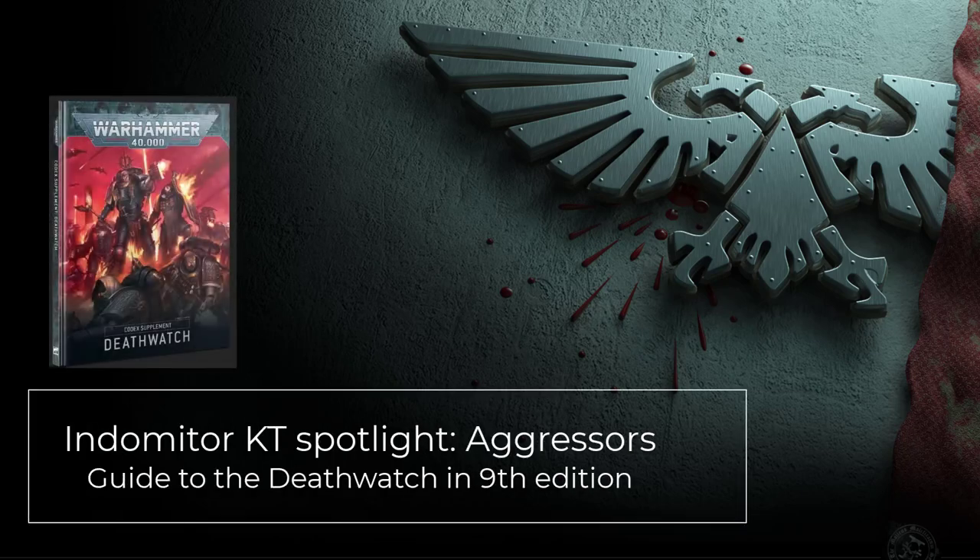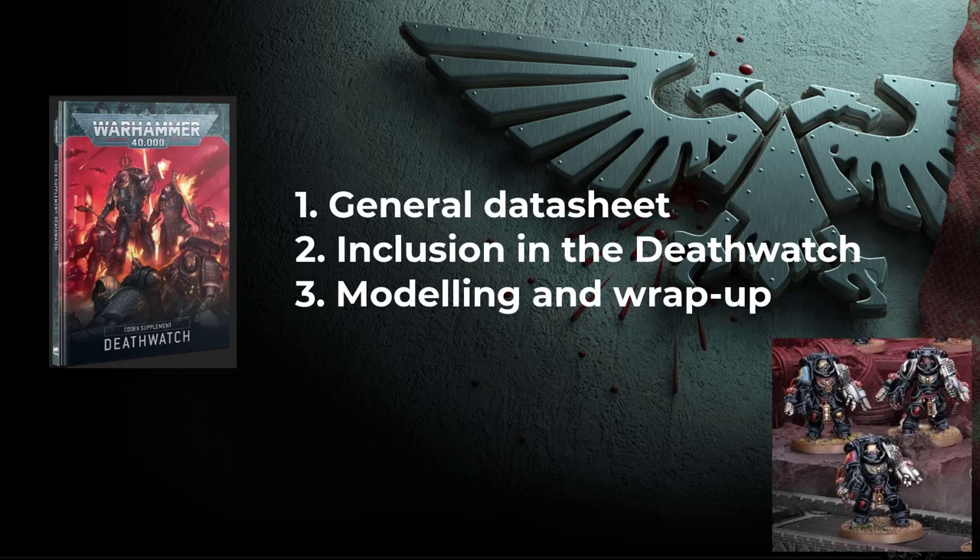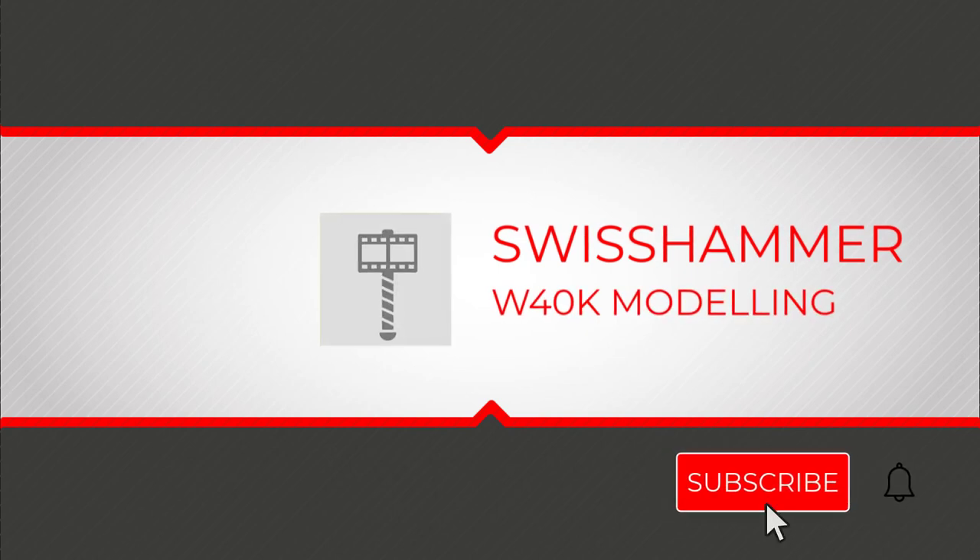As we are nearing May and with that the release of the Heavy Intercessors kit, it is the perfect opportunity to conclude our series on the Indomitor Kill Team. This time we are going to focus on the Aggressors and what they can do for the Death Watch. First we will take a look at their datasheet and general abilities, then we will go through how to specifically make use of them in a Death Watch army. Lastly, there will be some modeling recommendations and a quick wrap up. Welcome to Swiss Hammer, your channel for modeling in Warhammer 40k. My name is Tamer and I will be guiding you through this video.